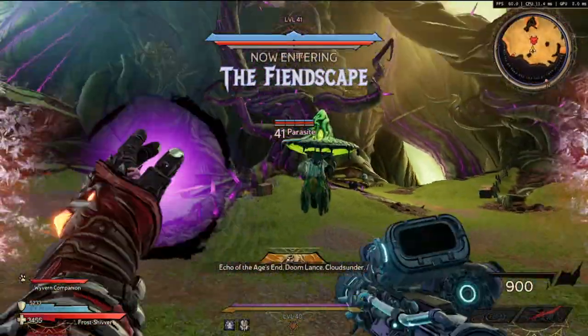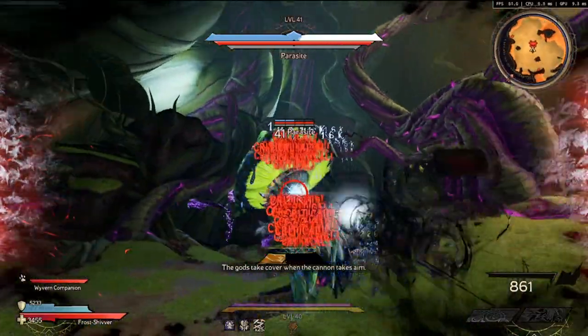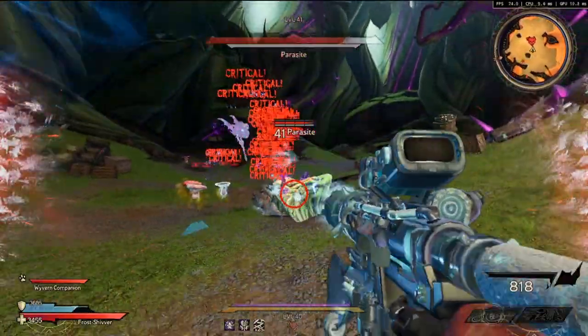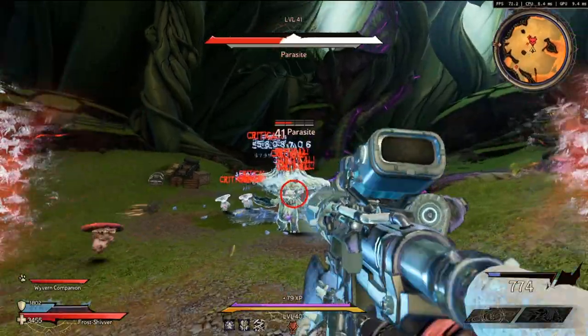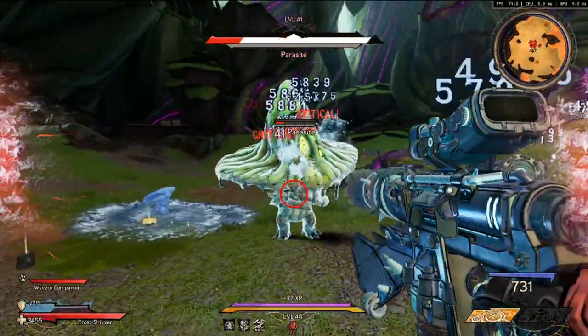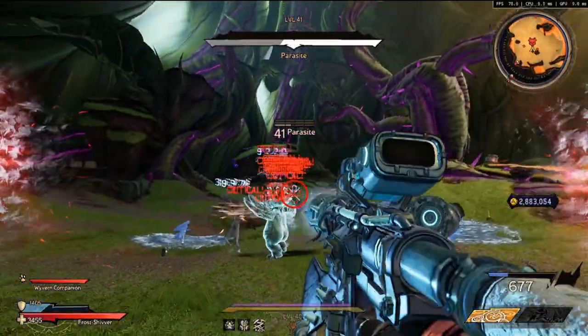This weapon can only deal cryo damage, so a good class combination would be mixing the Stabamancer with the Berserker to create a Frost Shiver. As you can see it is just casually melting Parasite at chaos level 20, and while this build does complement the weapon, these same results are not far out of reach for any kind of combination or build as long as you are simply using the Liquid Cooling.